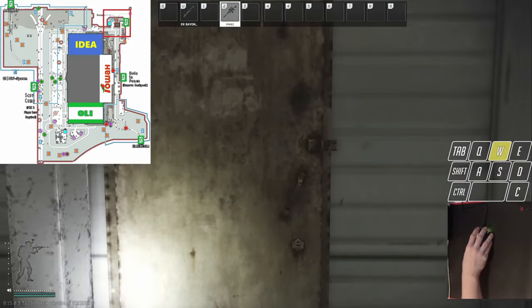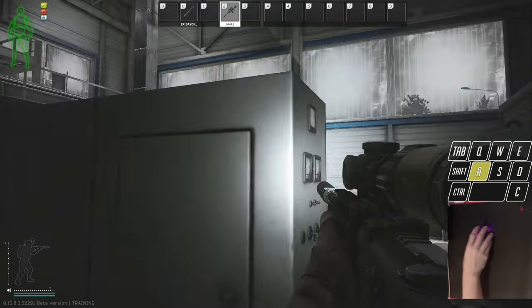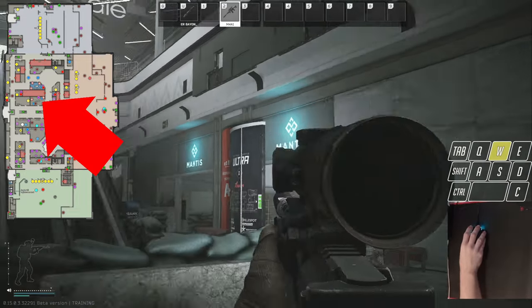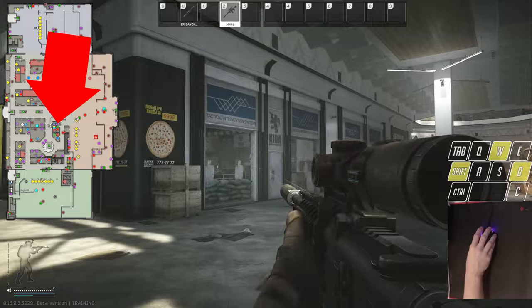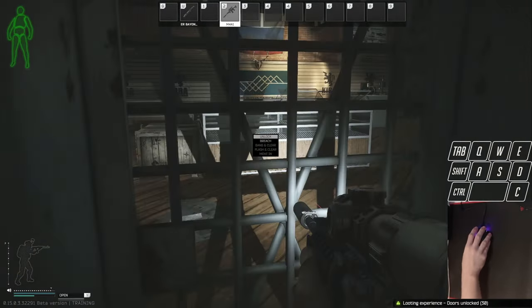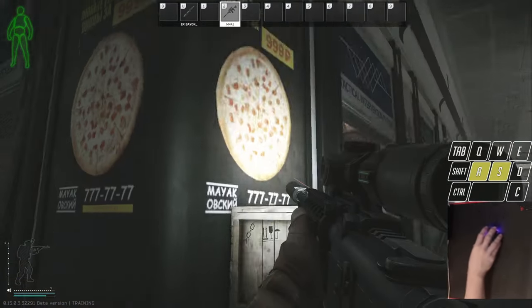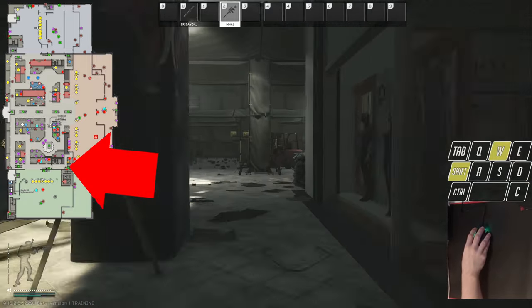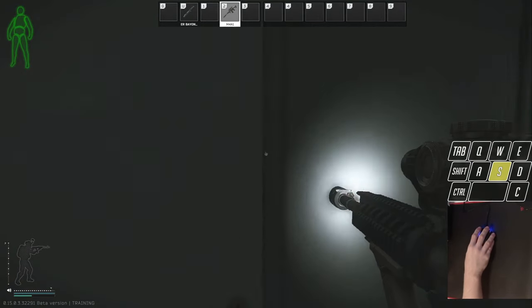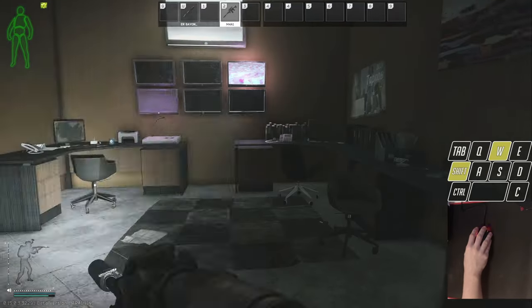Once you're here, head on inside and turn on the power so you can open the store. We are literally in the middle of the mall right here. That is Kiba right there. Go after Kiba, use your outer key, then use your inner key. This annoying alarm is going to be on — to turn it off, just come in here, straight through, and press this button.